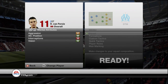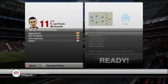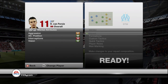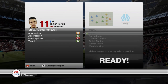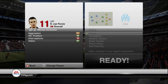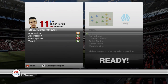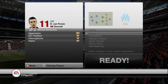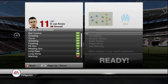He also has that 88 attacking positioning which I cannot stress enough is brilliant, and you really do see it with some of these goals I'm about to show you. You really do see that 88 attacking position where he peels off, keeps himself onside and then moves away from the defender, breaking the offside trap. Players with better attacking positioning — you really notice it with these team of the year players, and the 82 vision as well to pick out good passes.